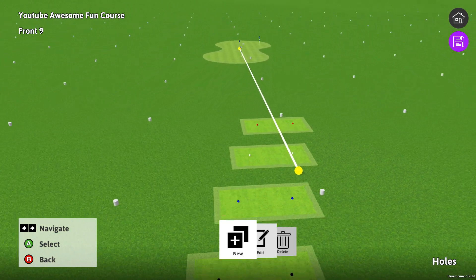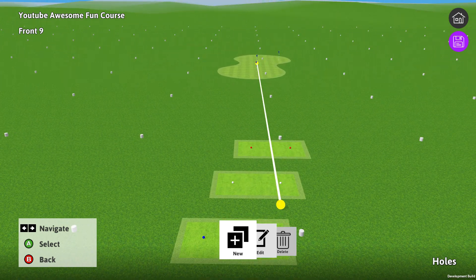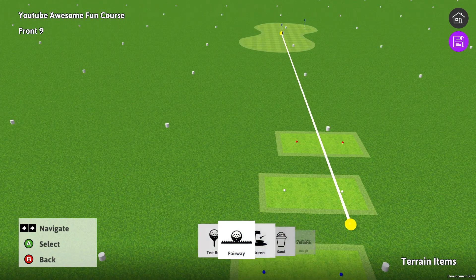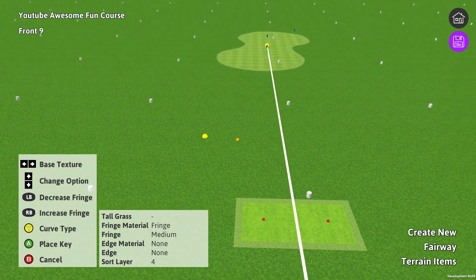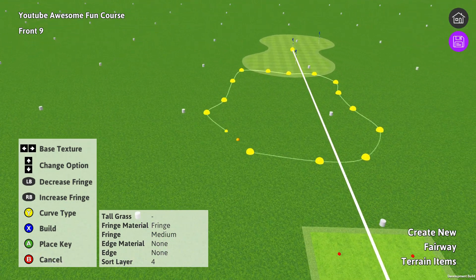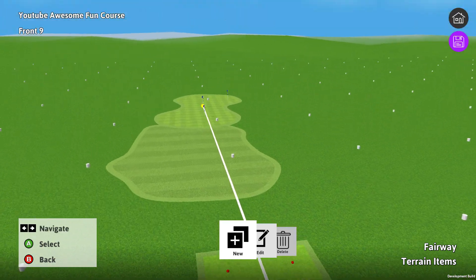The hole would technically be ready to play if we want — we could save it and go play it. But I don't think that's going to be up to most of our standards, so let's add a little bit more. Let's get out of this menu, go into Terrain Items, and let's add a fairway. Let's add some points here and make a fairway. There we go — our first ever fairway.